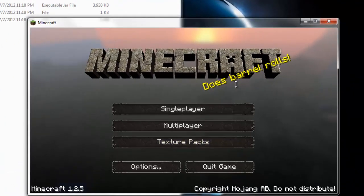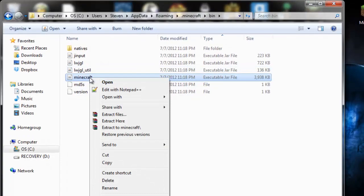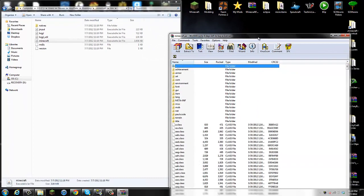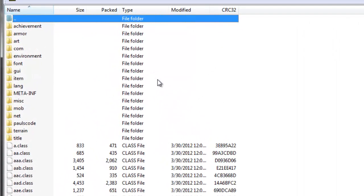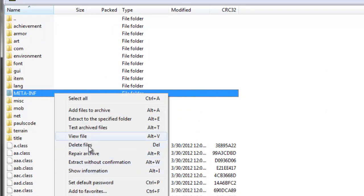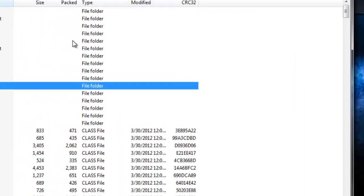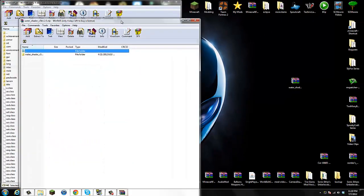Before you open your minecraft.jar with WinRAR or any zip opener, you have to make sure your Minecraft game is closed. Exit off your Minecraft game before installing any mods. Now right-click your minecraft.jar located in your bin folder, open it with WinRAR. The first thing you have to do before installing any mods is delete META-INF. Right-click META-INF, delete files, say yes - now META-INF is gone.